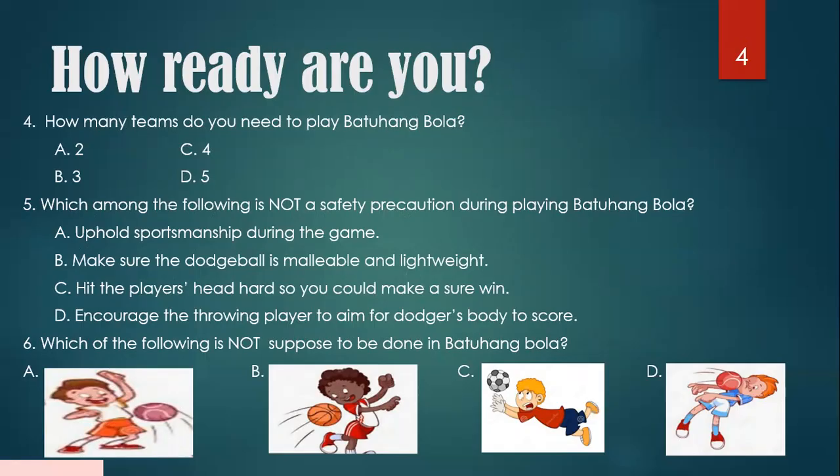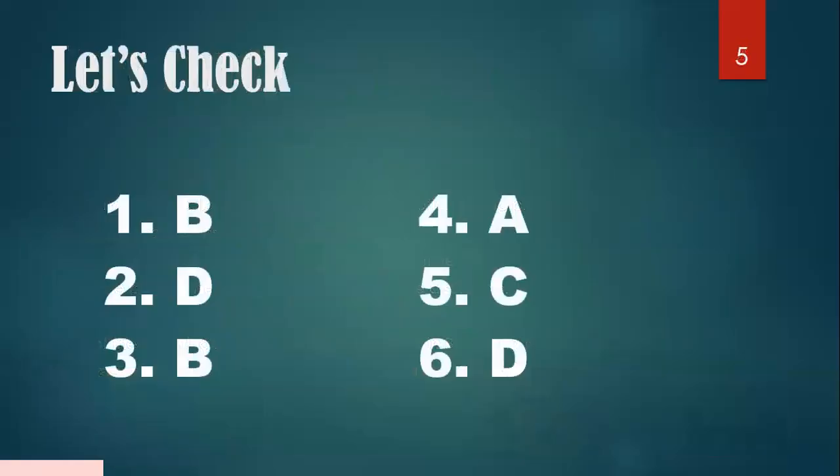Now it's time to check your work. If you have a partner, you can exchange with them. If you have your parents, brothers, or sisters, they can help you check. Or if you're alone, you can do it by yourself. Number one: B. Two: D. Three: B. Four: A. Five: C. And six: D. Count the number of check marks and put your score on the topmost portion of your notebook.